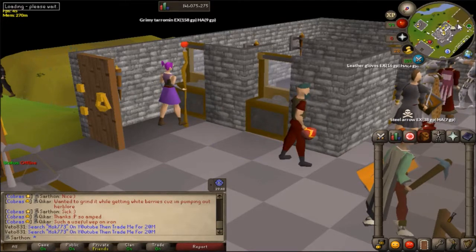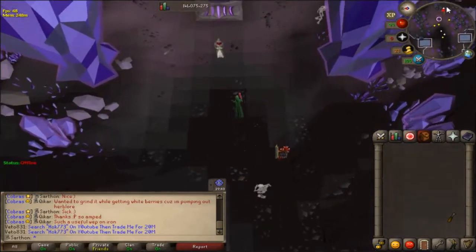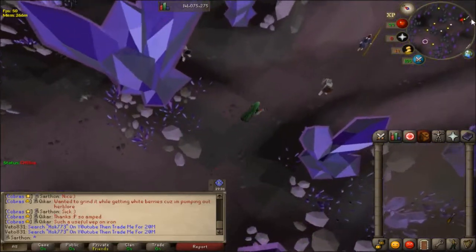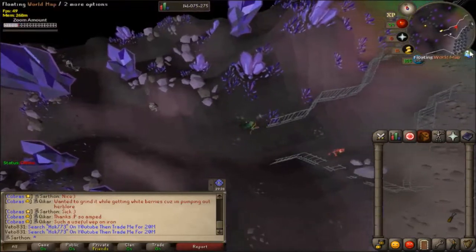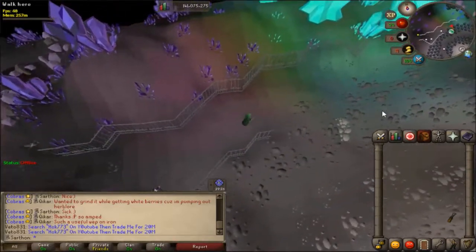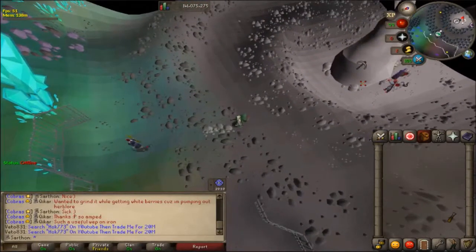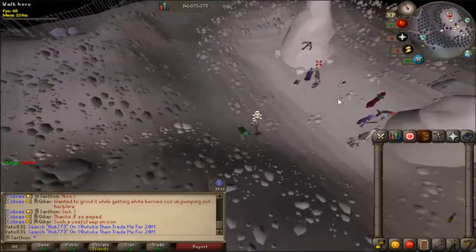Here I'm headed back to the dark altar, and basically from the dark altar we're going to be running east. There's the guy we spoke to to change our spell book, and there's the dark altar. This is where the 73+ Agility really comes in handy - there's going to be a little rock climb shortcut over here that will save you a lot of time from running around. You can just climb down those rocks.